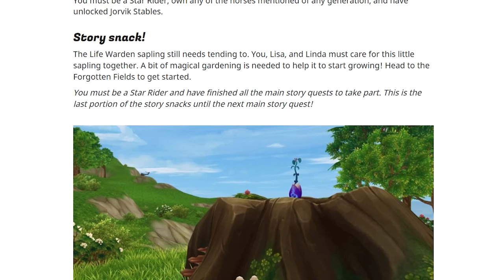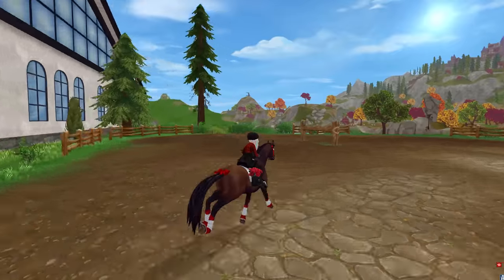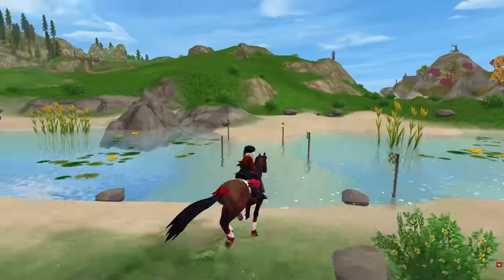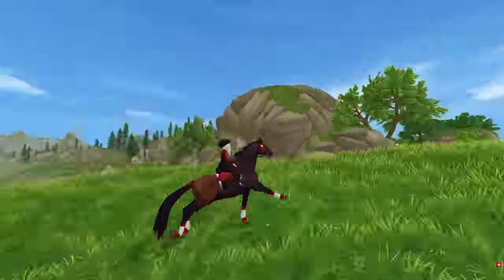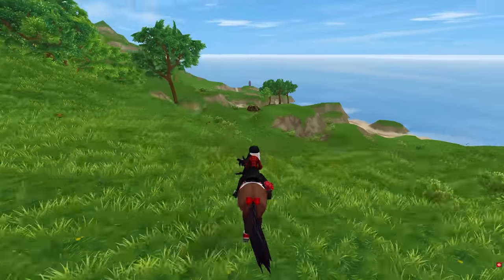Story snack: the life warden sapling still needs tending to in the Forgotten Fields. You have to be a star rider and finish all the main story quests to take part in this. This is the last portion of the story snacks until the next main story quest — that is incredibly exciting because we're almost ready to hop through this new portal that has now appeared, while we've been tending so gently to this little tiny sapling.